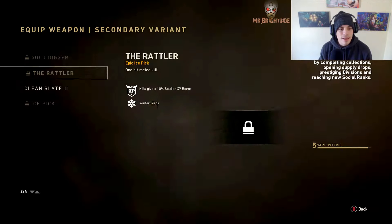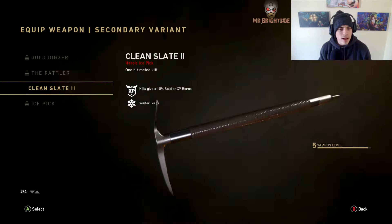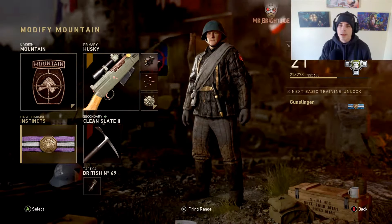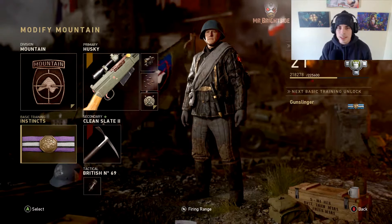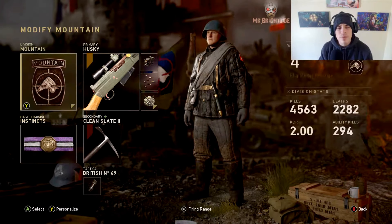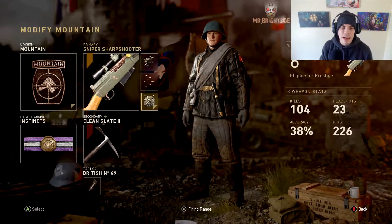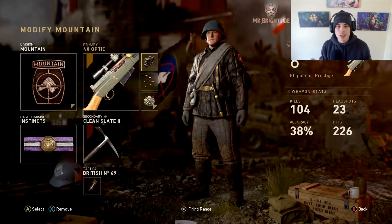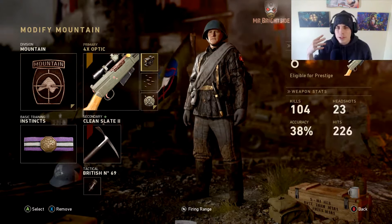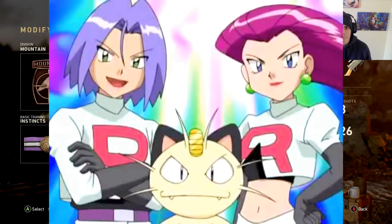Here is the kicker - I have the Heroic variant of the Ice Pick. Clean Slate, look at that crispy clean Ice Pick right there. I also have Instincts, which is going to come in handy when getting a V2 rocket because it lets you know when somebody sees you and you can't see them - makes a hell of a difference. I also have the Mountain Division to keep my footsteps silent.